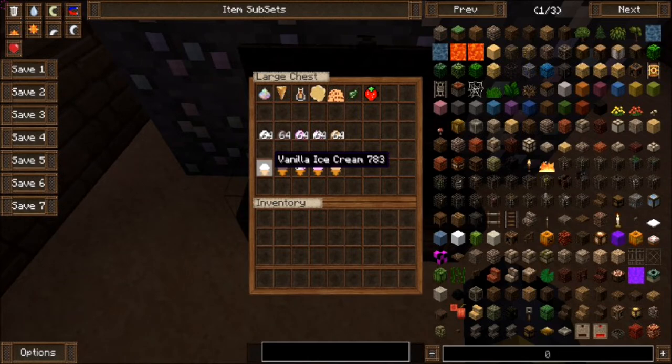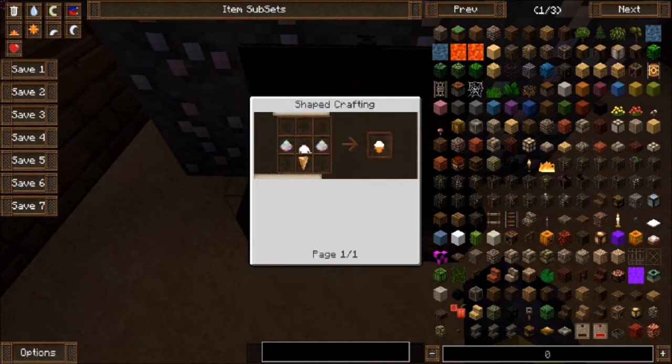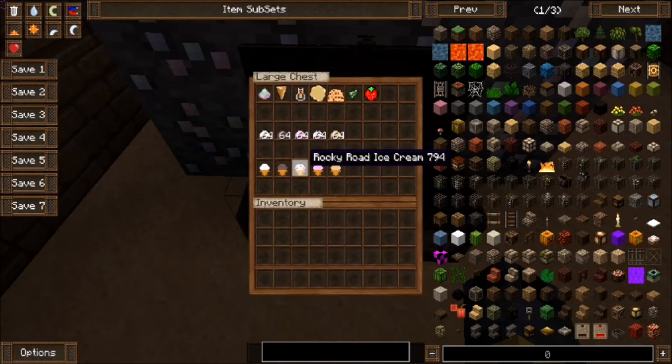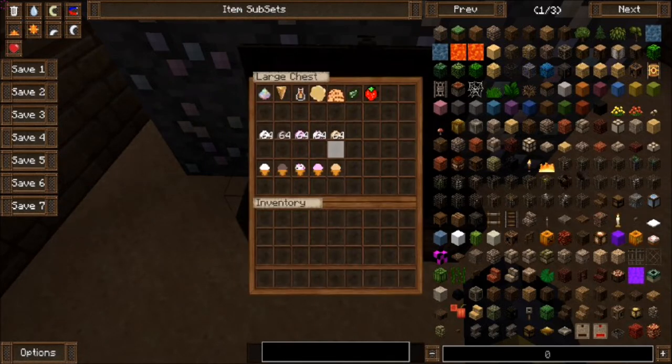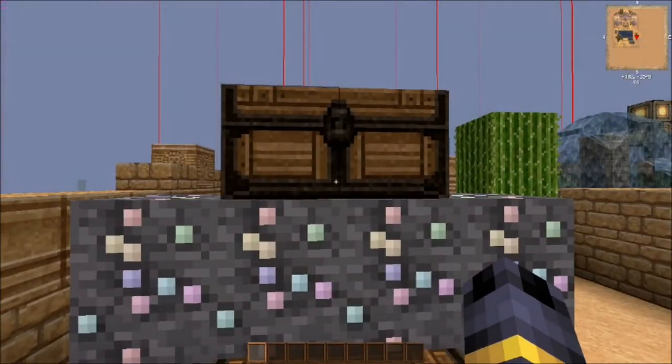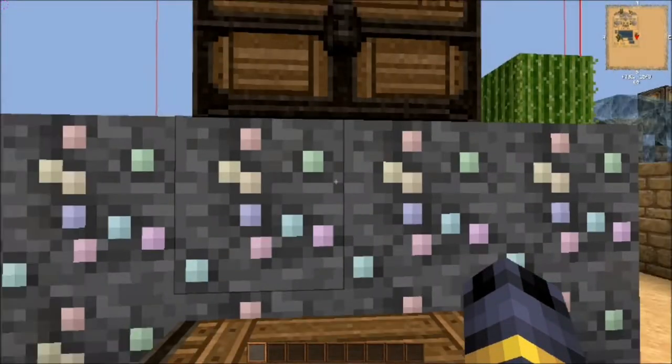Down here we actually have the cones of ice cream that you can eat. Vanilla ice cream is made with a scoop of ice cream surrounded by pure magic on both sides with a waffle cone below. Chocolate ice cream is the same thing but with a scoop of chocolate. Rocky Road is created the same way. Strawberry and cookie dough ice cream is created the exact same way.